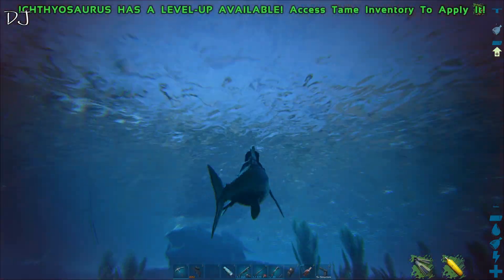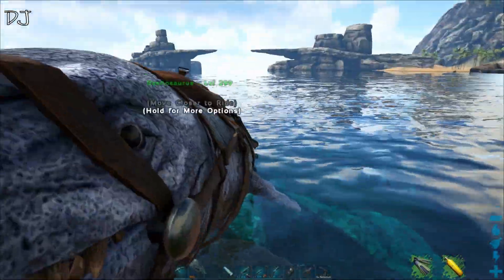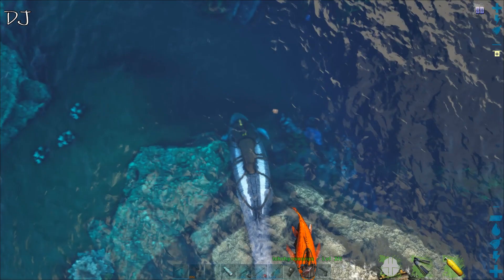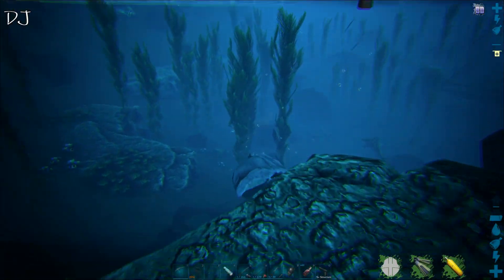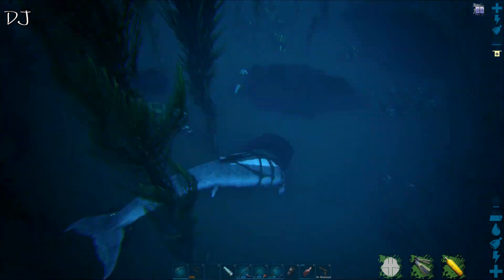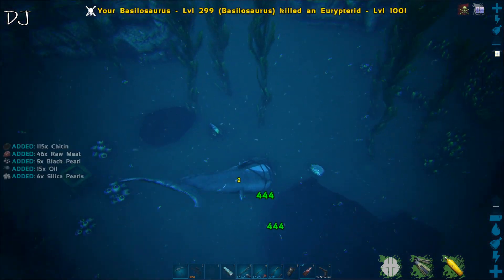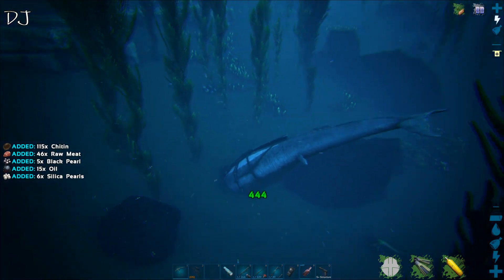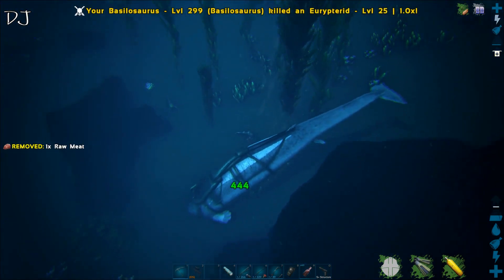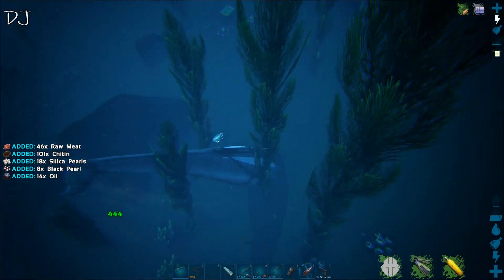The Basilosaurus doesn't seem to work that well. Also, if you see these creatures in the deep sea, you can shoot them with an arrow — pretty good. The Basilosaurus is pretty strong. You can shoot them with arrows because they don't leave the bottom that well and they don't swim around much.